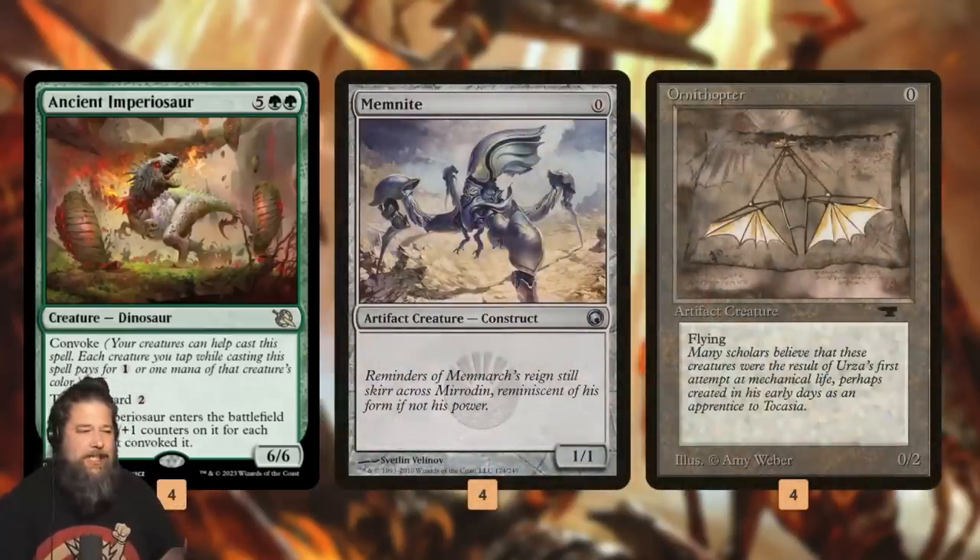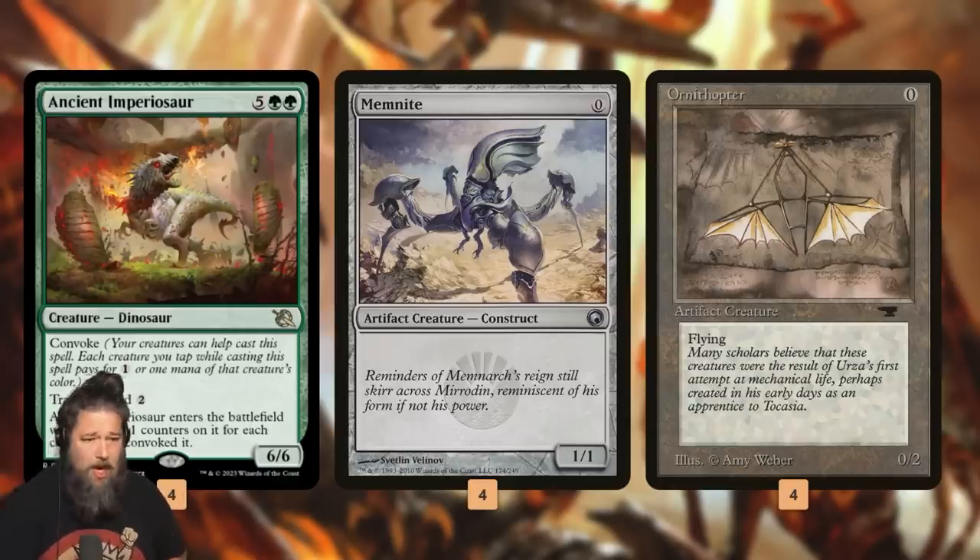How do we actually get Ancient Imperiosaur on the battlefield on Turn 2? The way to think about it is Convoke essentially means every creature on the battlefield is making mana. So our random Memnites and Ornithopters — these free creatures — are really free Birds of Paradise or Llanowar Elves, because they're making mana for Ancient Imperiosaur.